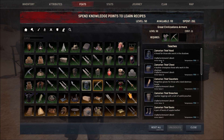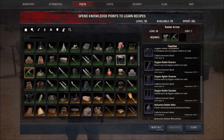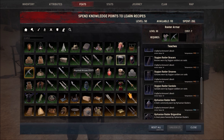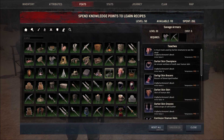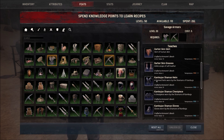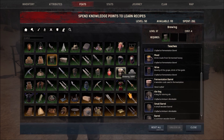Right now I'm wearing Zamorian Thief armor which has cold protection on it and it's level 50. Technically the armor doesn't really matter - you could be wearing the Kambuzion Shaman helms as well. The armor doesn't matter as long as you really don't get hit, because if you get hit you're screwed.